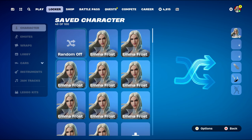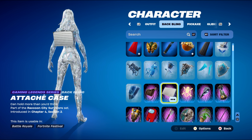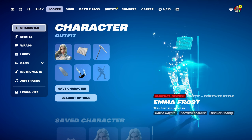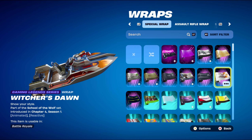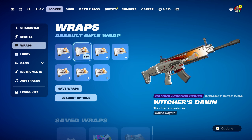Combo eight: I'm using a Gaming Legends series back bling — the Attaché Case, part of the Raccoon City Survivor set introduced in Chapter 4 Season 2, using it for the silver design. The pickaxe is the Silver Surface pickaxe, a Marvel series pickaxe part of the Silver Surface set introduced in Chapter 2 Season 4 — using it for the silver, as you'd expect. The weapon wrap is Witcher's Dawn, a Gaming Legends series wrap part of the School of the Wolf set introduced in Chapter 4 Season 1 — it's Geralt of Rivia's wrap, animated and reactive. The silver works nicely; the fire element doesn't really fit.